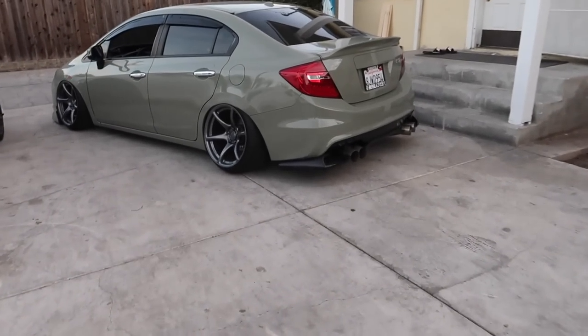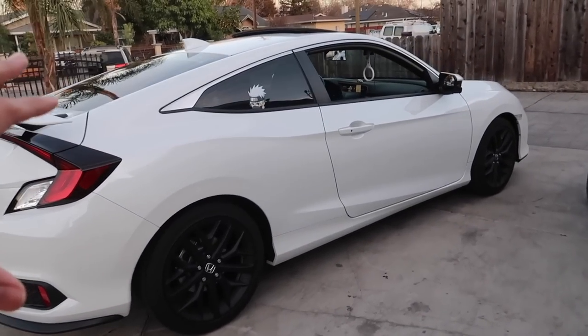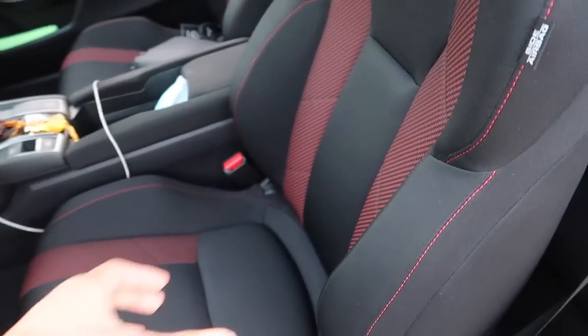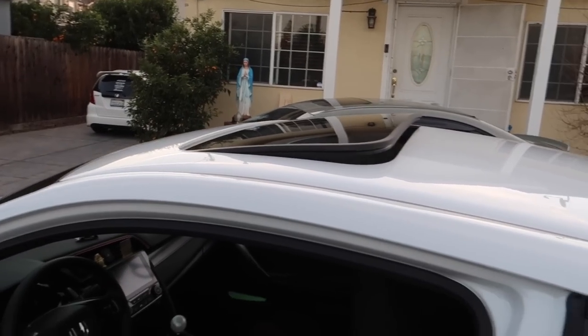We've got this coupe here and a sedan over there — the first year of the ninth generation. The cousin's car is actually all stock except for a catback exhaust. In today's video we're going through what this car has that is better than mine, and if my car has anything that could possibly be better than the 10th gen — which I highly doubt. First and foremost, interior looks amazing, seats are way better, and the technology is super advanced compared to mine.